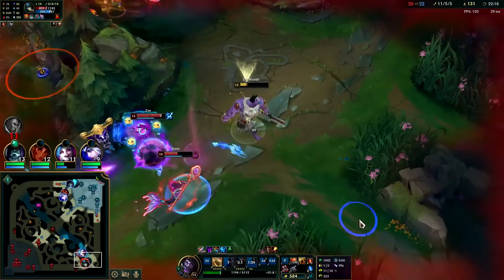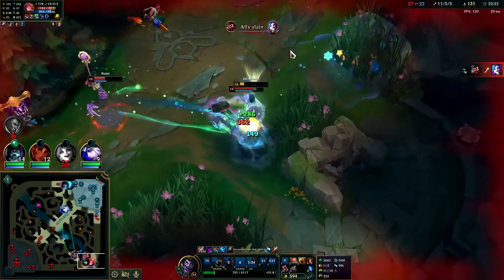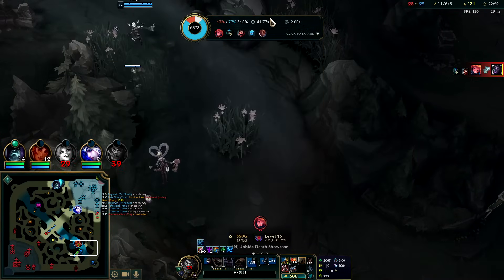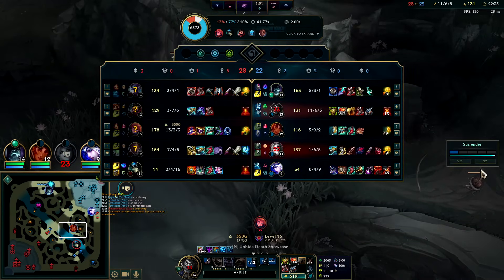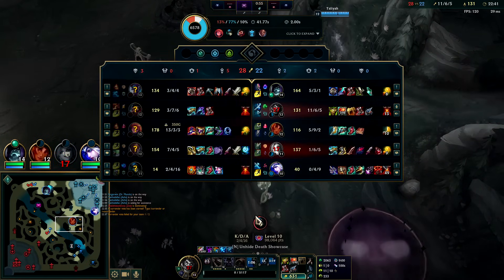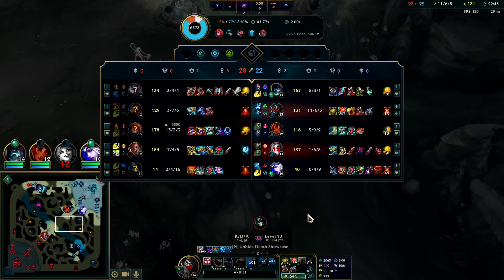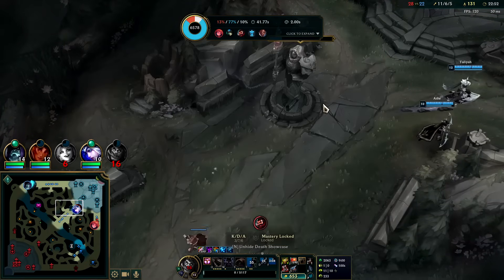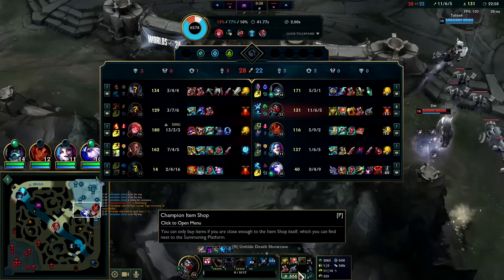I'm dead here I think. I can't move — Nami slow, she went back in. That was really tough. I'm not sure if I'm gonna be able to carry this one. I made and bought — they're just not able to counterplay very hard here. Lucian Nami could probably kill Talia, Jinx, and Ash all at once, or even Zoe and Nami — same thing. So strong.